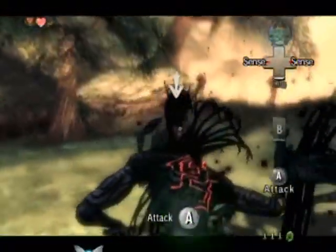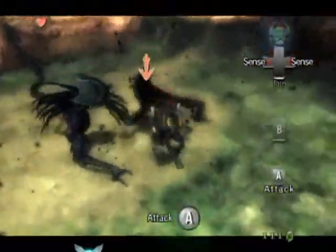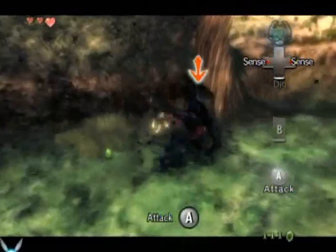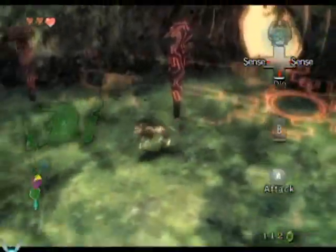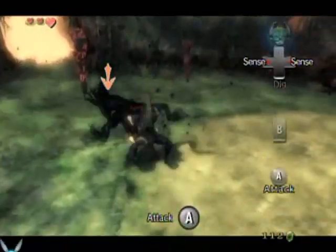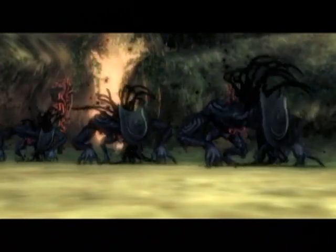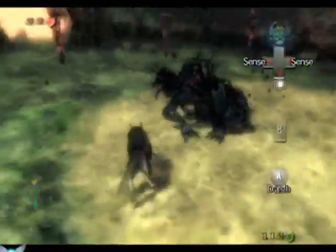Wow, that did a lot of damage. I should be a little more careful — hearts are nice. Divide and conquer: one at a time, get them away from each other if at all possible. If one is alive while the others are dead, they will revive the other ones — that's the problem you have right here. In the meantime, just keep attacking them until something happens.